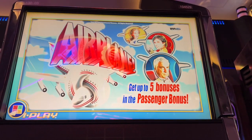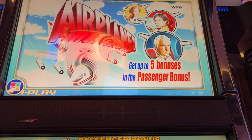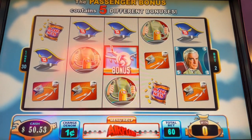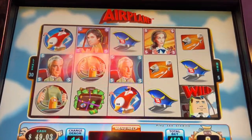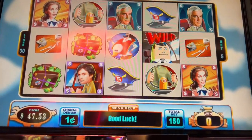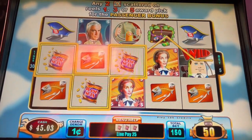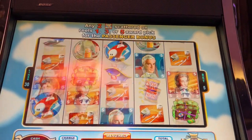Here at the Crasapolitan I found a little old game called Airplane, from the movie. You get five bonuses in the passenger bonus, which is really cool. It looks really cute — there's Leslie Nielsen. We're gonna see how this one goes. It's obviously a really old game, so I don't know how good or bad it's gonna be. This is probably another one that's gonna be on its way out.